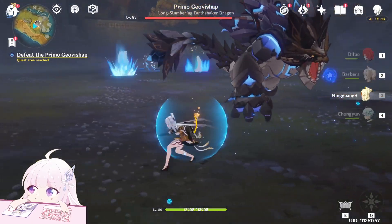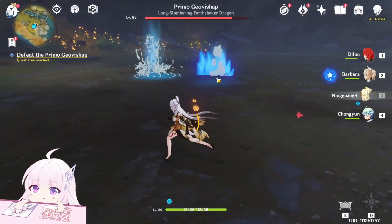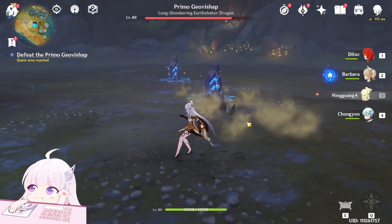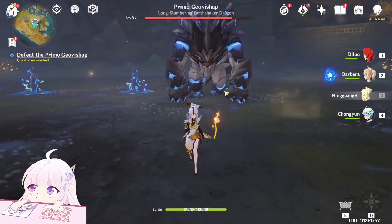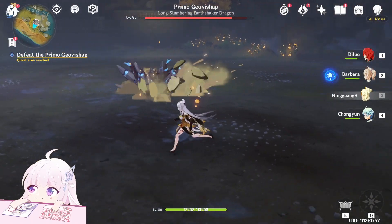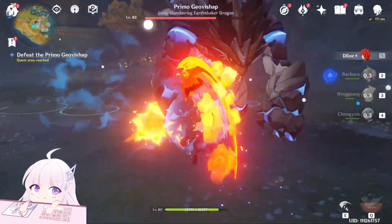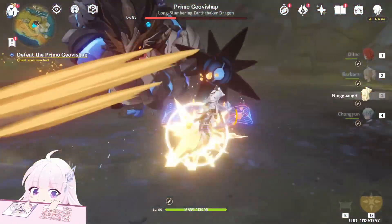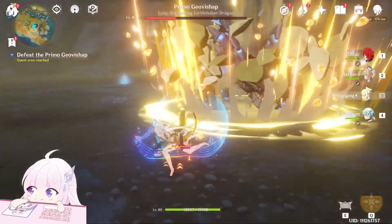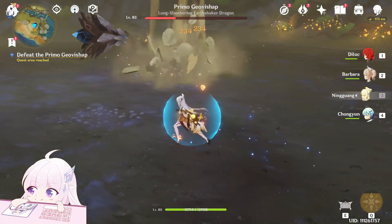His attacks are mostly the same for each element. The things he launches around the map will differ, but the core attacks are the same — like this triple melee hit. If you stay near enough he won't go underground, but if you use ranged characters he will go underground and you can't hit him.